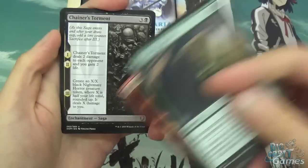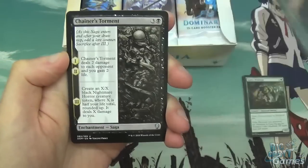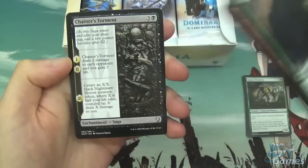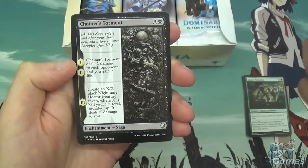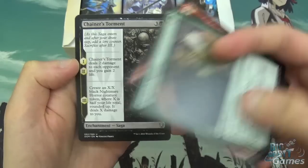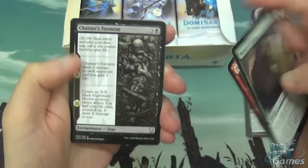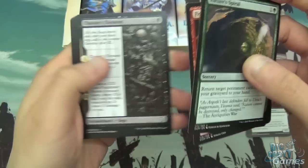The cool thing about the set is we get Sagas now. Sagas have the whole lore counter thing — when you play one you put one lore counter on it and trigger the first stage of the saga. After your draw step another counter goes on and you trigger the second stage, and so on. There's a lot of interaction with sagas in the set and some of them are pretty good.